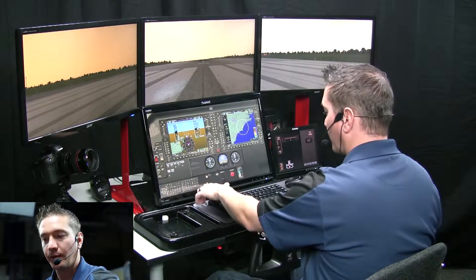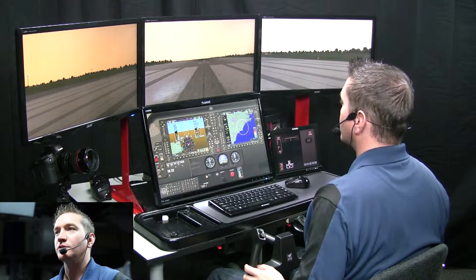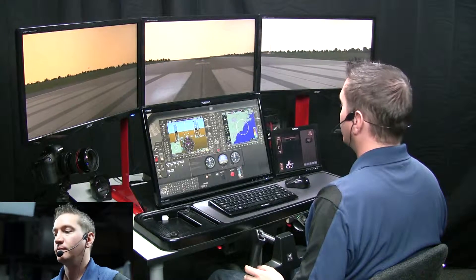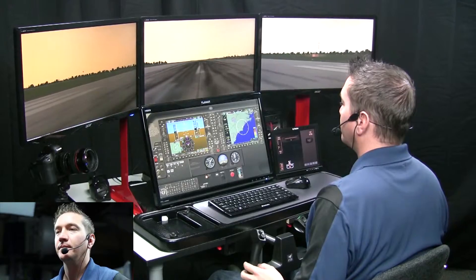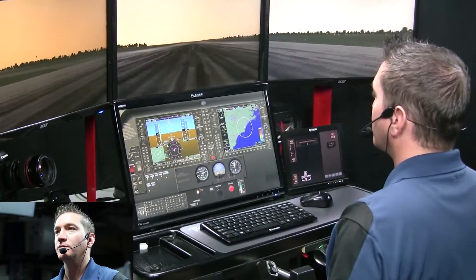Landing light on. Parking brake release. Add on smooth power. Use that right rudder to stay on the center line here. Airspeed's alive. Engine instruments are all in the green.